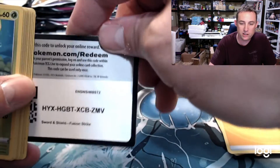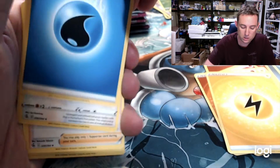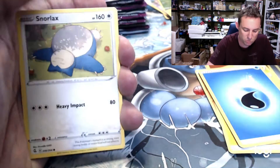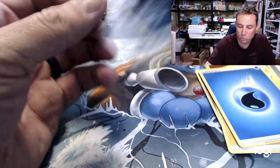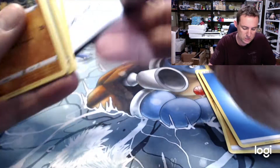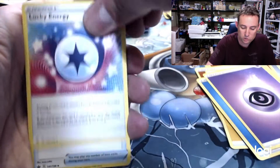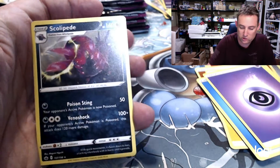How about some Fusion Strike Mew V-Max? Come on, let's just speak it into existence — Mew V-Max, Mew V-Max, Mew V-Max. Brilliant Stars — I know there's the Ultra Ball gold, and I think there's one or two other items. Chilling Rain might be done. We're gonna have to do a recap. Galarian Chestnaught, Seadra, Farfetch'd, Path to the Peak, and a Scolipede — I think Path to the Peak's getting a gold.